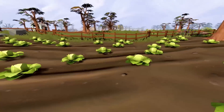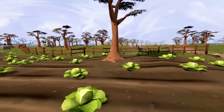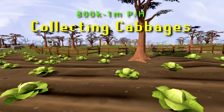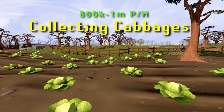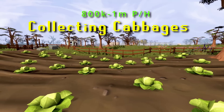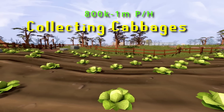First up is something I always resort to when doing challenges of making GP with nothing, and it always works — it's never let me down. It is always around about a million GP an hour. You're not going to want to do it for a full hour, but it's definitely good for getting you started, and that is going to be collecting cabbages.